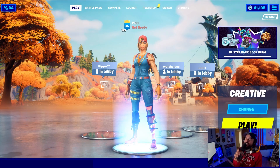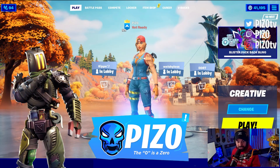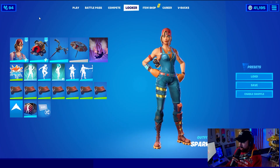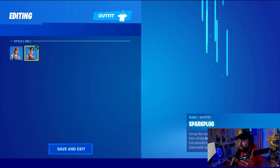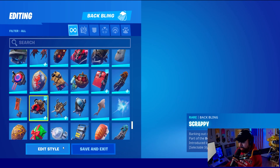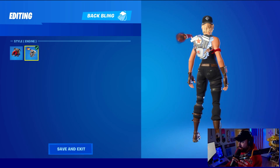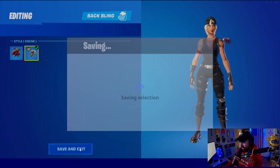We got brand new edit styles for Spark Plug and Kit Bash. Kit Bash has not been seen in 765 days. Spark Plug is pretty popular in the competitive community and her new style is called Ink, which looks pretty damn good. Her back bling is completely different — it's called Engine Here, which looks really cool.